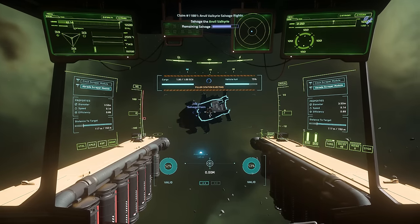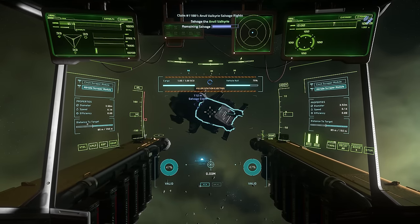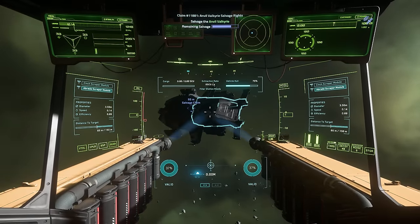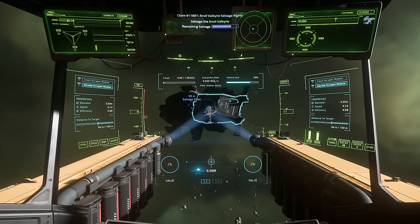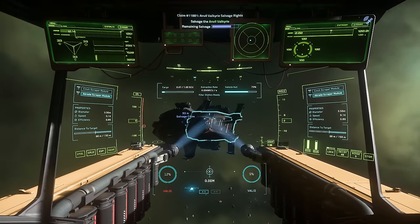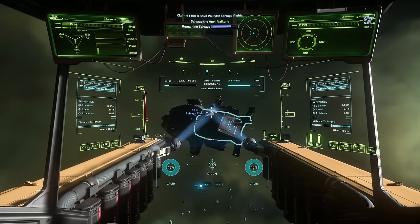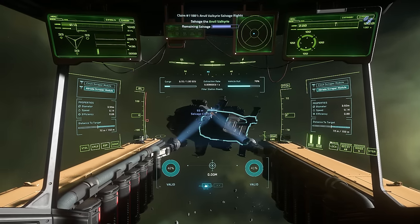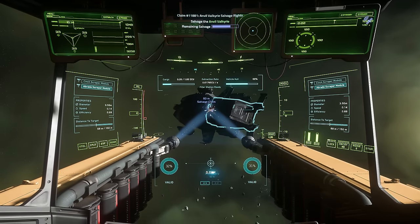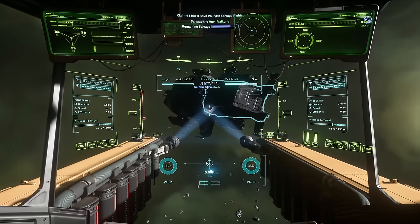We've already got a full cargo pod of recycled materials here — that's because I'd been out in the Vulture earlier this morning and already filled up a decent amount of the cargo pod. I've tried a few different ways of controlling the salvage, and I find that using the mouse isn't the best way for me. So I end up just locking the munchers to the front of the ship and moving the ship around — I find that's the easiest option.